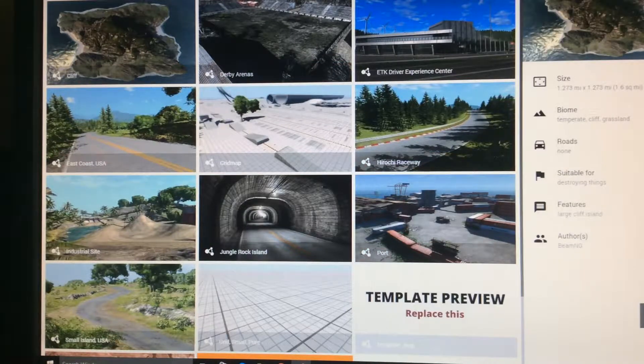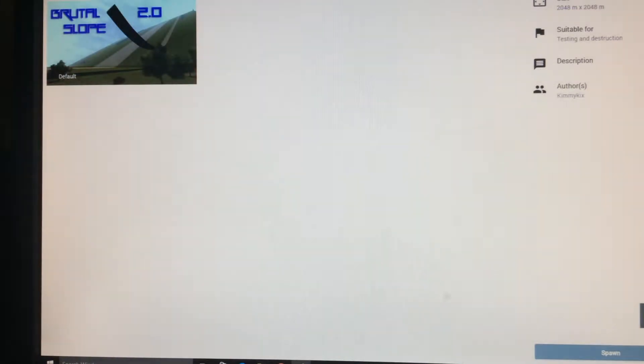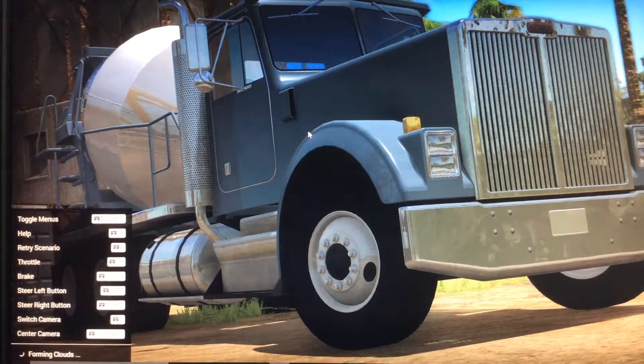Now we just hit the spawn button, which you guys probably can't see. Let it load. This is the Gavril T-Series - it's the cement mixer one, obviously. There are different variants of it.